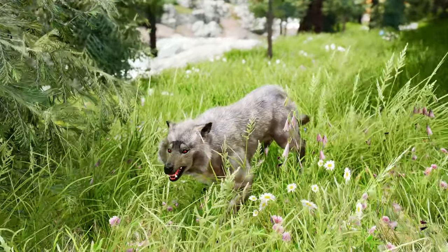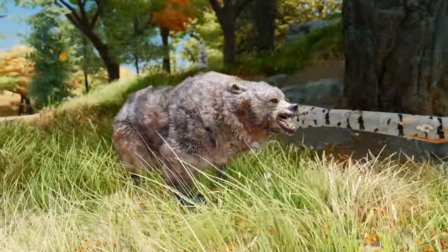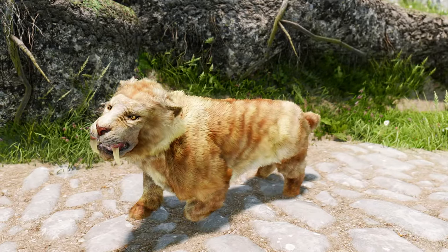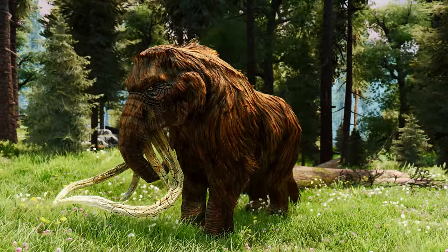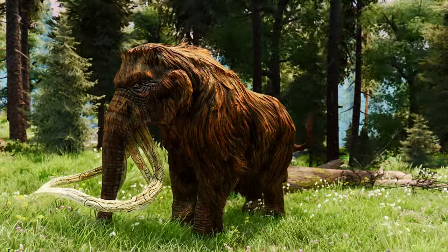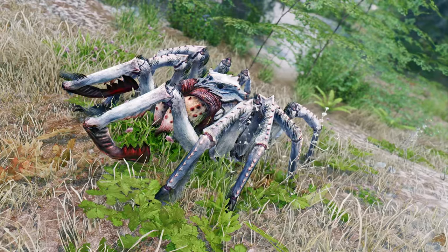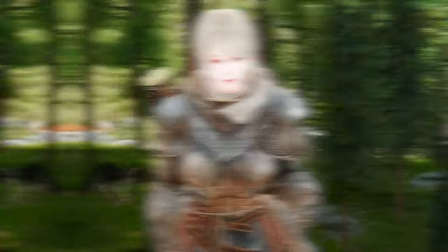Wolves are now level 8, which makes them much more dangerous, especially when in packs. Bears, including the cave and snow variants, have a smoother difficulty curve, while saber cats have a little more health to make them more challenging. Mammoths will now flee once their health is low, making them act more like real beasts. Frostbite Spiders have also been buffed to make the transition from one-hit kills to boss fights less jarring.